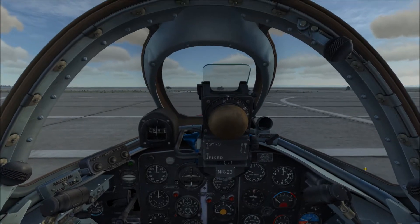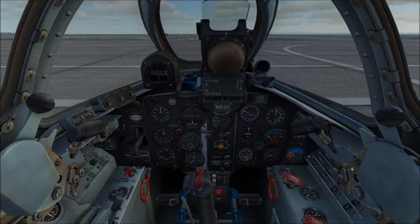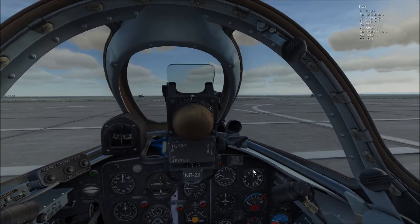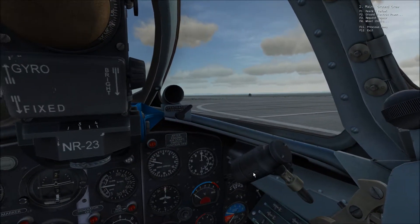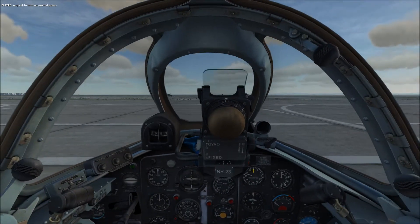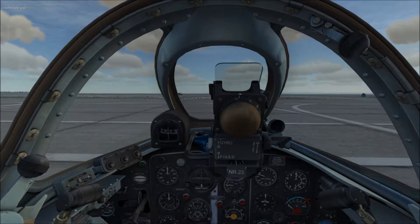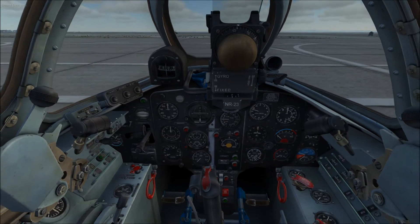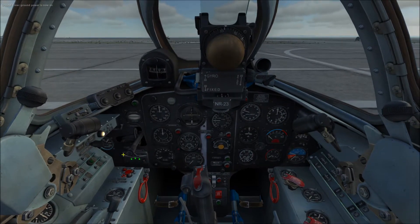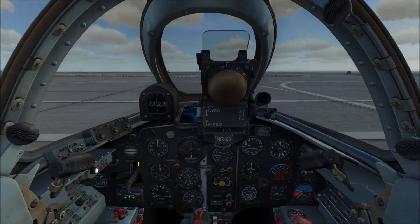It's pretty tough even with TrackIR to see those. Let's contact the ground crew to get ground power established. Bring up the comms menu: F8 for ground crew, F2 for ground power, F1 for on. If you see the lights turn on for the landing gear indicators, then you've got ground power.